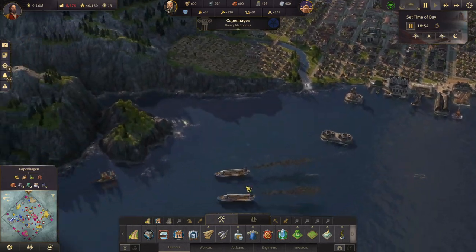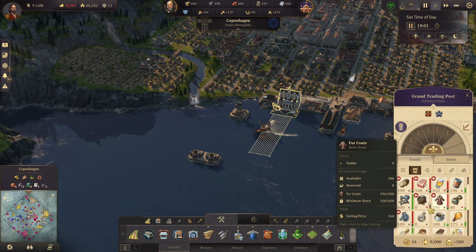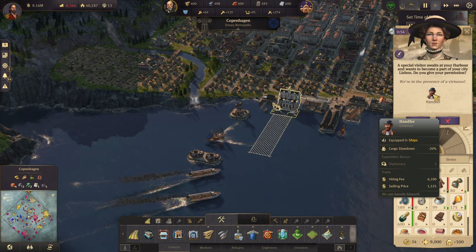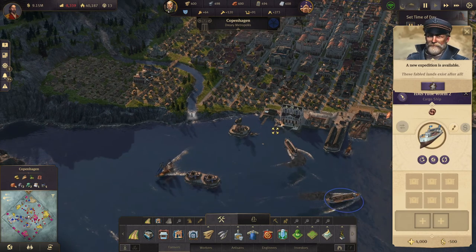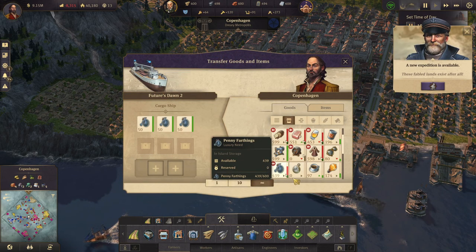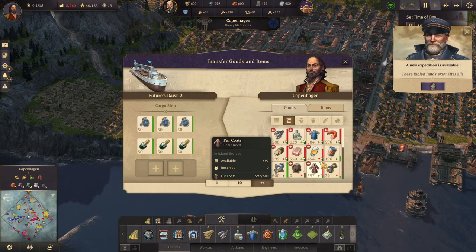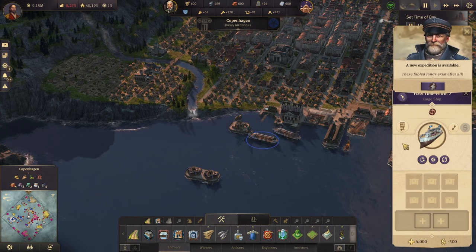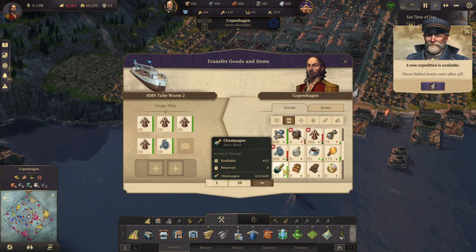Oh wait, wait, wait — do we have some consumer goods we could bring with us? We have a lot of penny farthings, we have some champagne. And the cargo slowdown minus 20% — nice. These faithful ones exist after all. Alright, you bring some penny farthings and some champagne, and you bring some furs, some penny farthings, and some champagne.